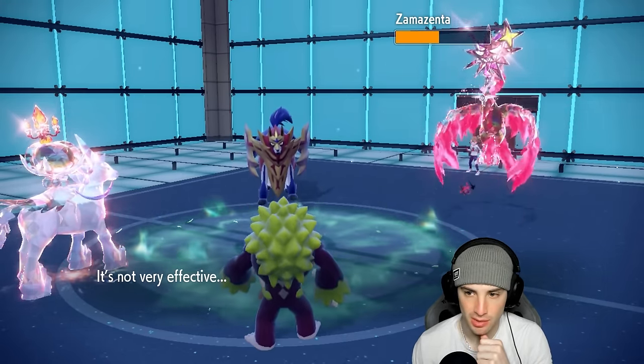It's Frigibax which is kind of annoying - it has Electric Seed too. We probably should have brought Rillaboom for the terrain. Heat Wave does some damage but no burns. I could go back into Flutter Mane now - might as well. We've got Flutter Mane here and I can still pop Trick Room later. I think this turn he would Fake Out - I'm just going to go for Dazzling Gleam.